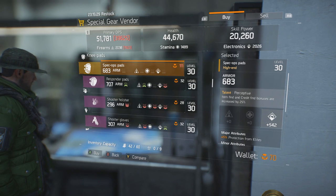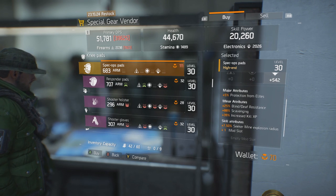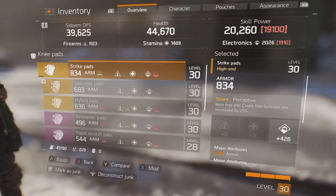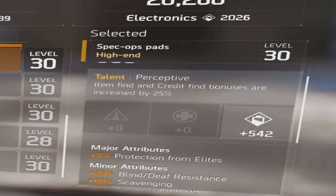This gear piece gives you 113% to scavenging. It comes with a talent on them called Perceptive, which gives you a 25% increase to item find and credit find. Then on top of that, as a minor attribute, it comes with 88% scavenging.